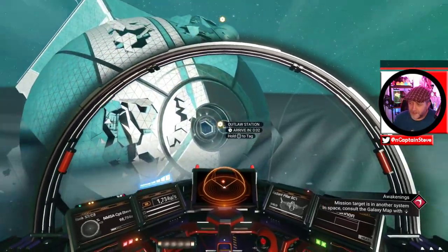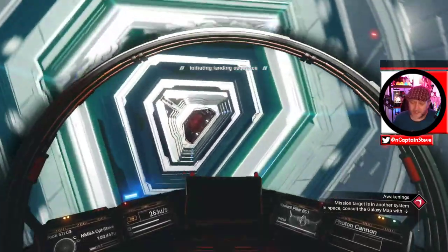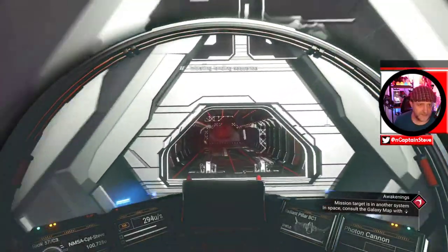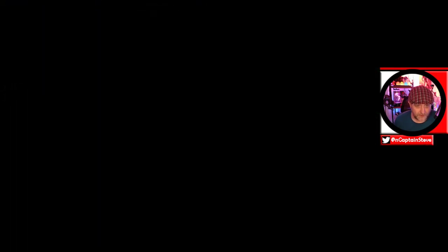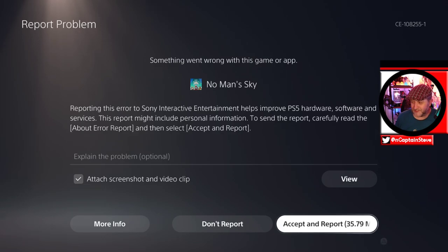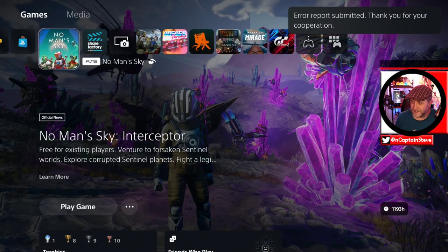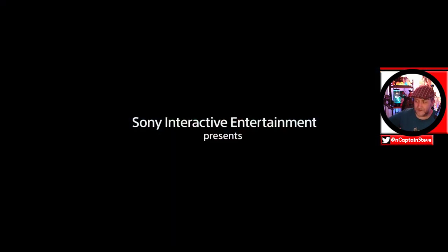I've pretty much created a save just for doing this because I don't want to jeopardize my main save. So if you are going to come here and do experiments of your own, maybe start up a new save. And there we go - crash. Let's send that over to Hello Games. Done, and we jump back in.